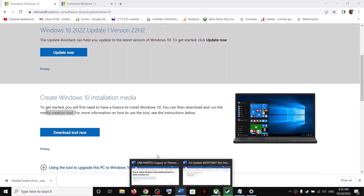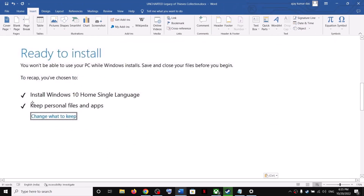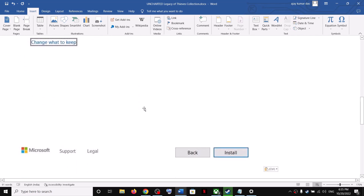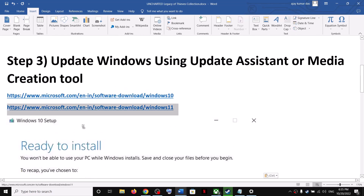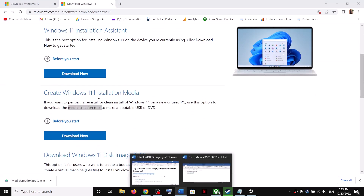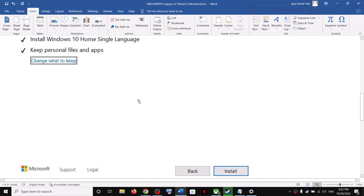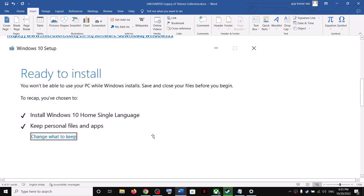Before installation you will see a screen which says 'Ready to install'. By default, the option to keep personal files and apps will be checked, so you will not lose any data. Click Install. After installation, log into your computer and launch the game. For Windows 11 users, go to the Windows 11 website, find the Media Creation Tool, and follow the same steps — keep personal files checked, install, then log in and launch the game.